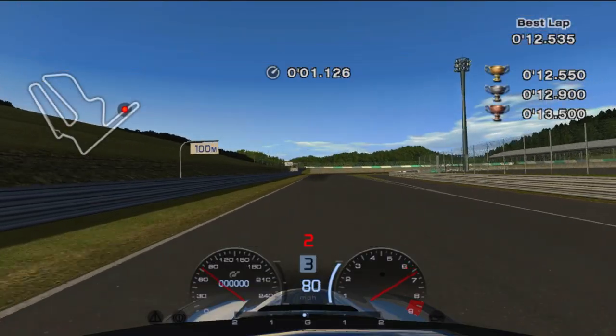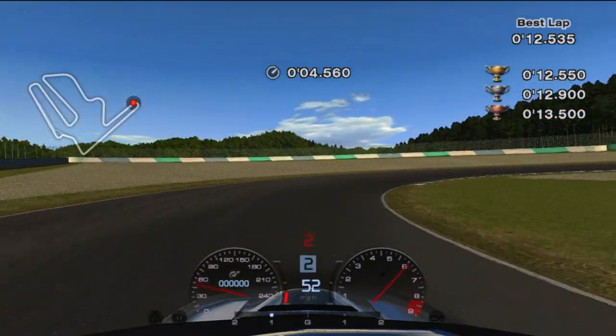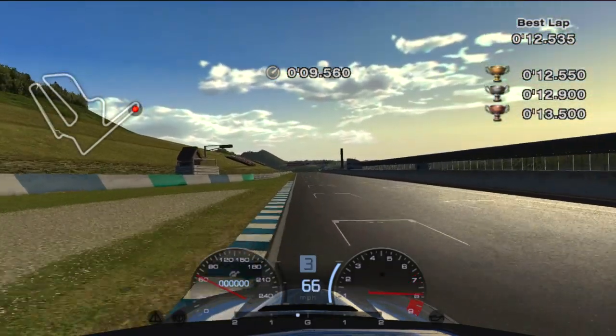Be careful with oversteer in B9. Brake just past the 50 meter board, but only power out once you've hit the middle of the turn. Pay attention to your car's rotation to not force any oversteer and drive straight to the finish line.